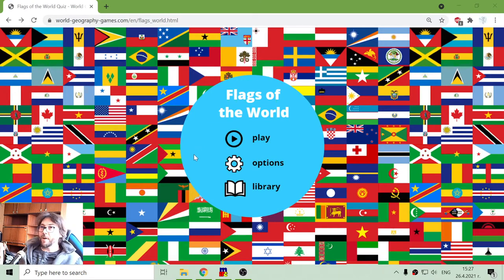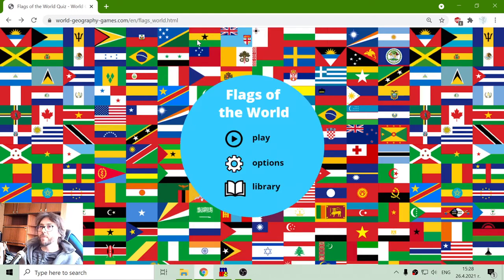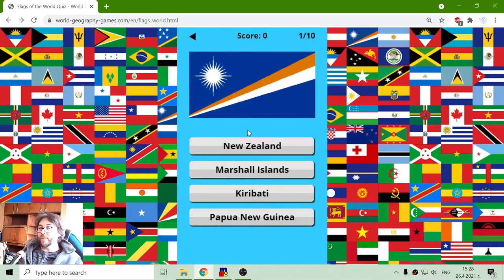Today's Geography Exercise is about the Flags of Oceania. I have played the Flags of the rest of the continents — only Oceania remained, and I will conclude with the Flags Quizzes. I cannot use 25 or more because apparently there are less than 25 countries and island countries in Oceania. This is Australia and the islands around. I have to say I don't know these flags — it's blurry for me, but I know a few and some I will try to deduce.